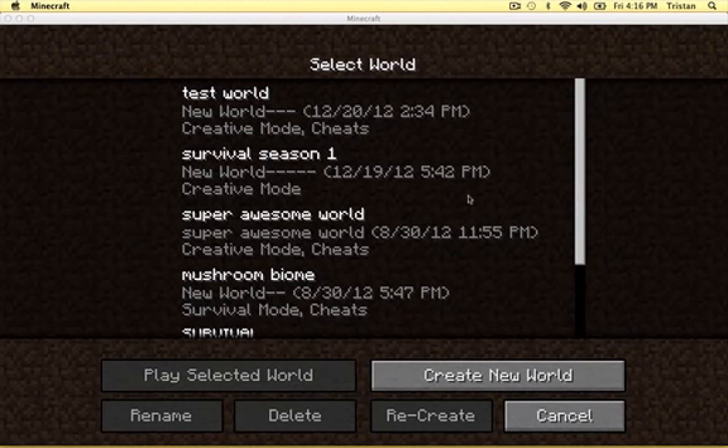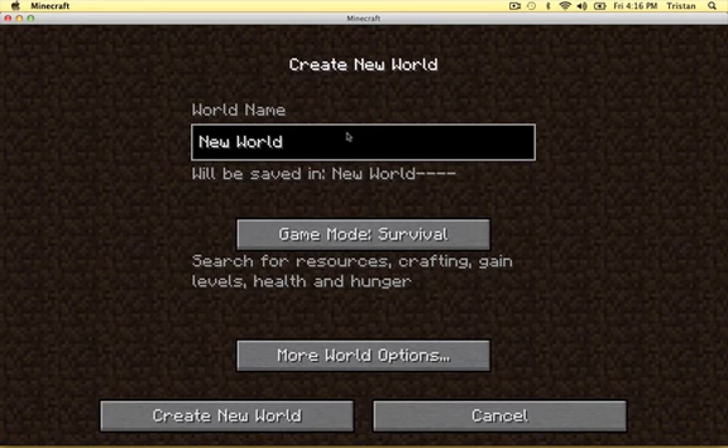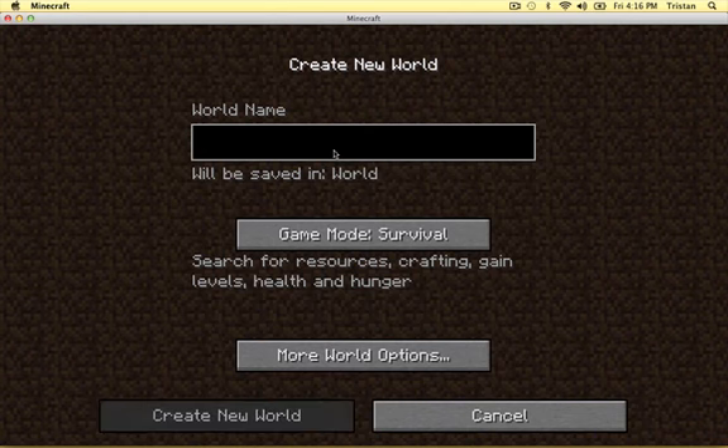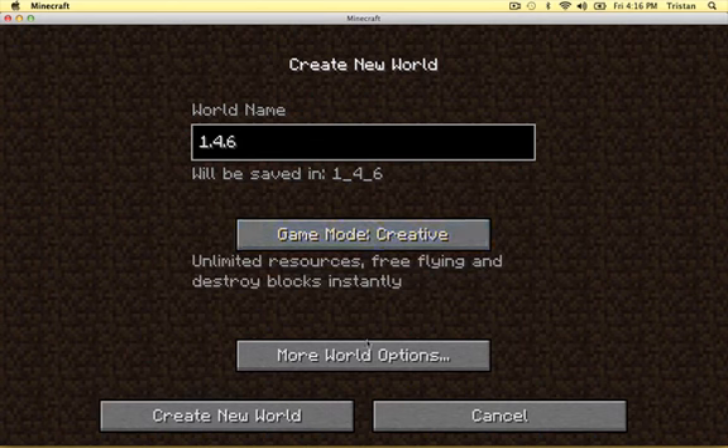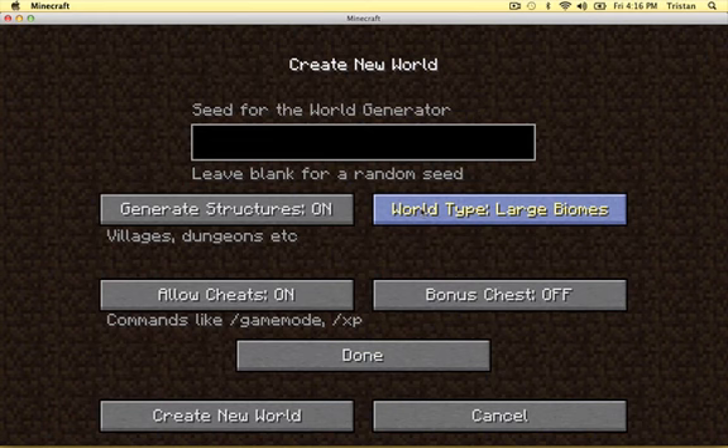Hello everybody, Suburb206 here, and today we're going to be looking at some 1.4.6 stuff. Now I know they didn't add a lot, but one main thing is the Enchantable Books, and I thought that it would be a good idea just to show you guys what's going on with that.